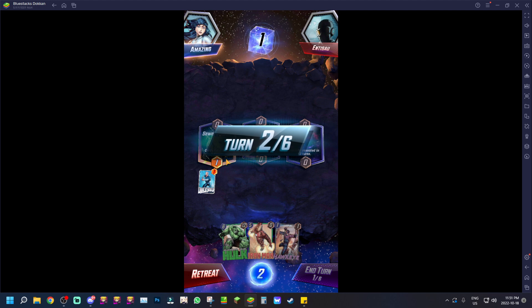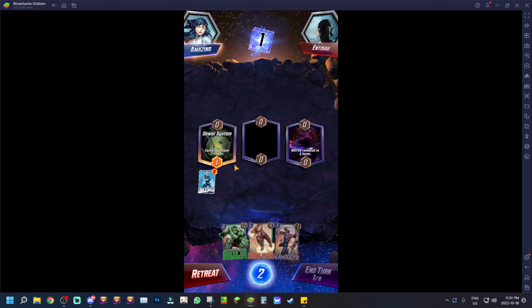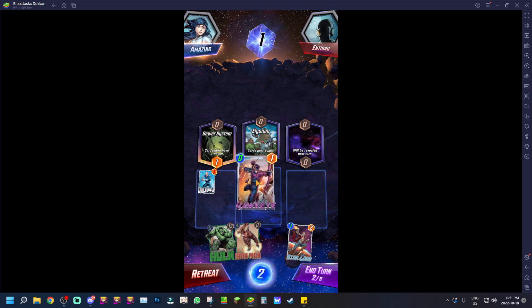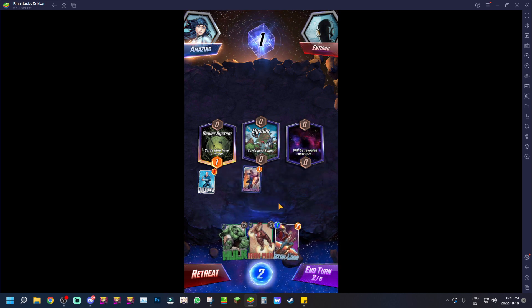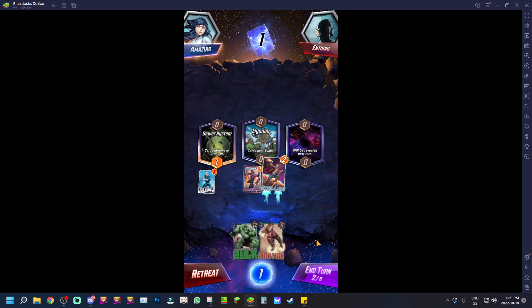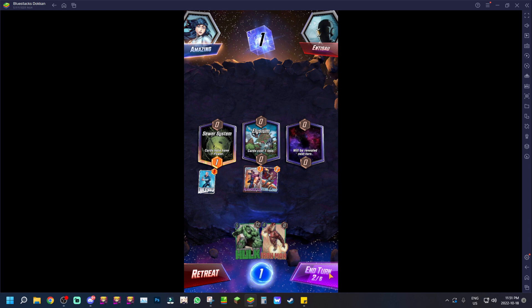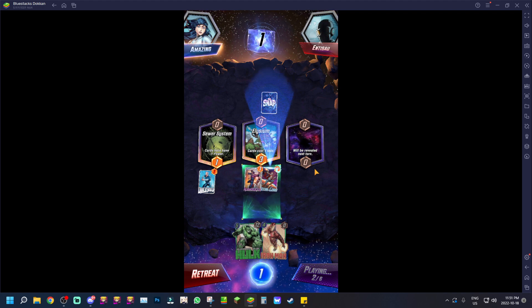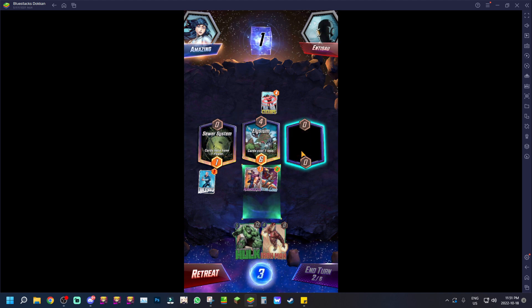You want to rack up the most points on your side for each location, and preferably win two out of three for the win. I'll put Hawkeye in the middle. It also shows abilities as you go. And Star-Lord there — he actually takes power because that's one of Star-Lord's abilities. The game is actually fairly cool.